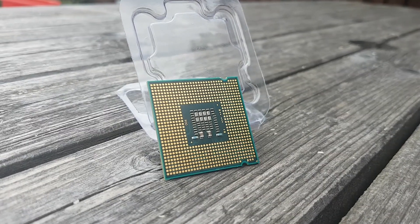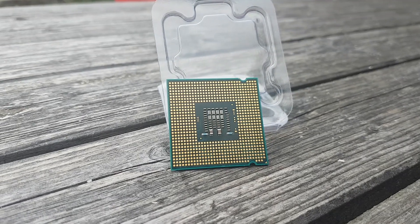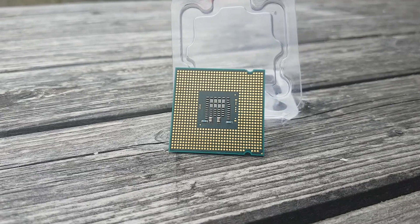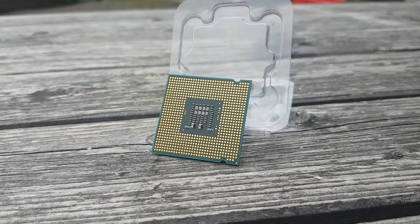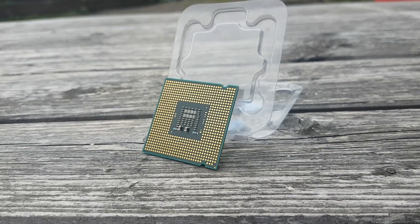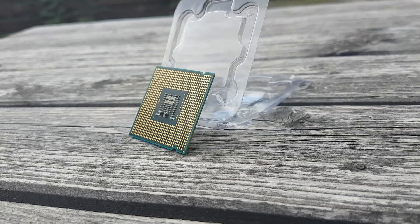We'll be testing its stock and overclocked performance in Cinebench R15 and SuperPi 1 million, and also in a few games: The Witcher 3 Wild Hunt, GTA V, Rise of the Tomb Raider, and Fortnite Battle Royale. We'll be testing all games at both 1080p and 720p for stock and overclocked speeds to see if the E7400 is capable of playing some relatively modern games.